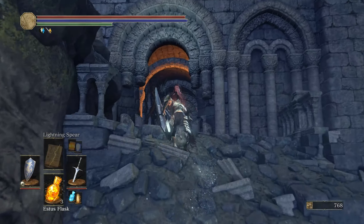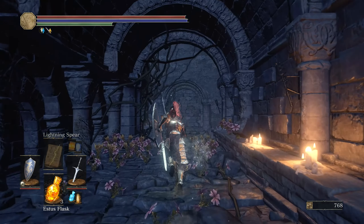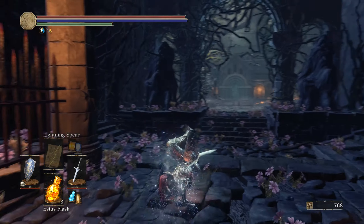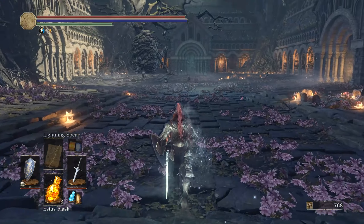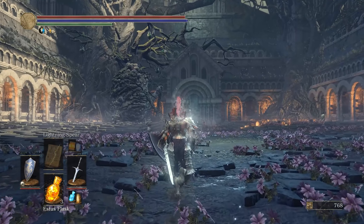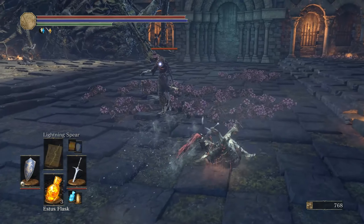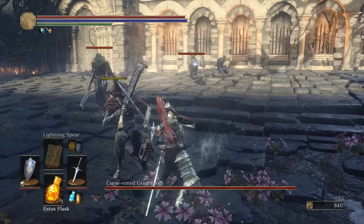The screen is shaking — I don't know why. You gotta run up these flights of stairs this way. I wasn't able to open this door earlier. I'm not sure if it's a glitch or part of the game, but the screen keeps shaking. This is where the Tree Sentinel boss is, so we're just going to have to take him out.